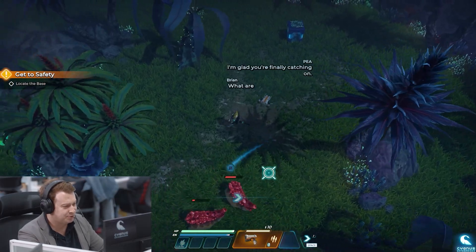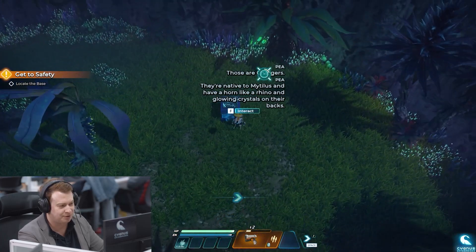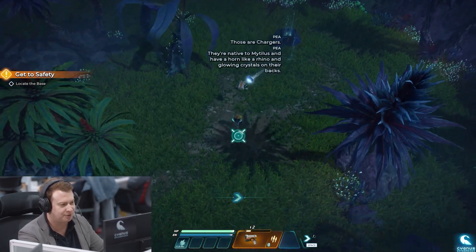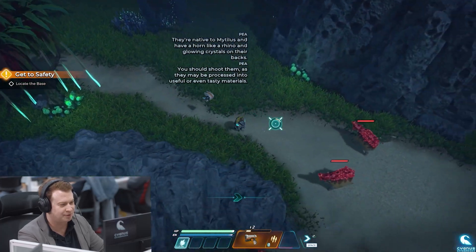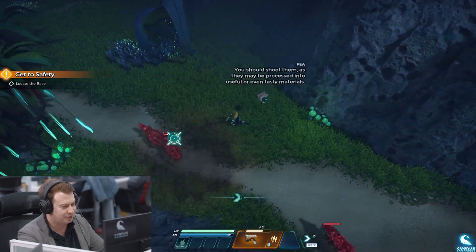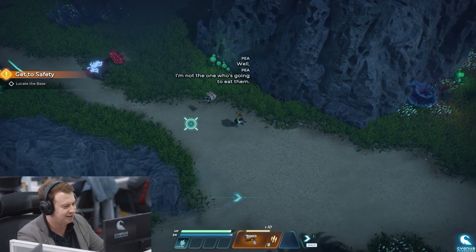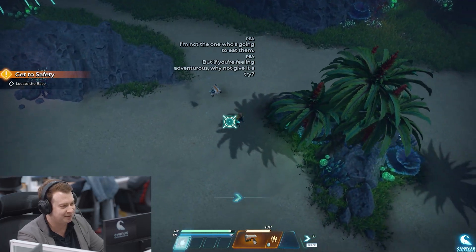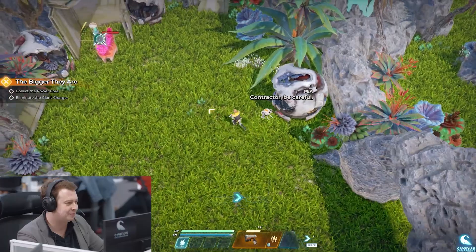What are these creatures? Those are chargers. They're native to Mytilis and have a horn like a rhino and glowing crystals on their backs. You should shoot them as they may be processed into useful or even tasty materials. You want me to eat them? Well, I'm not the one who's going to eat them. But if you're feeling adventurous, why not give it a try?